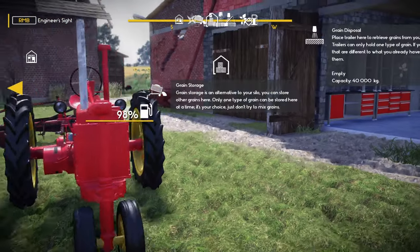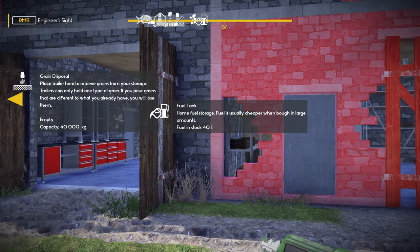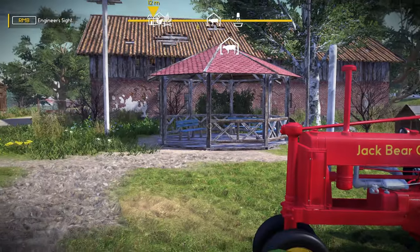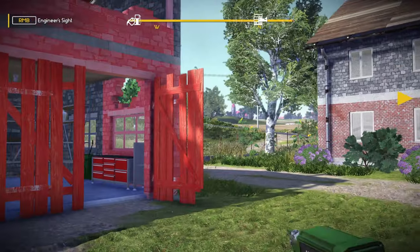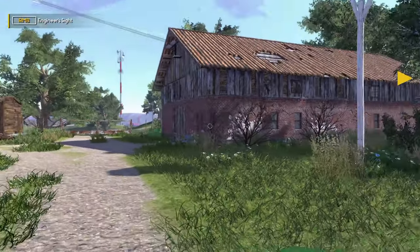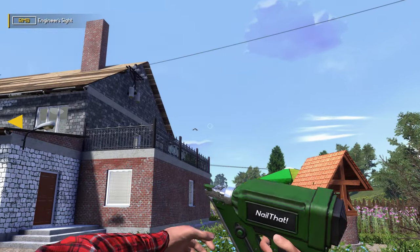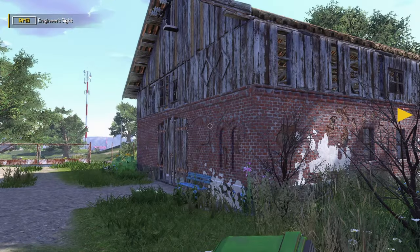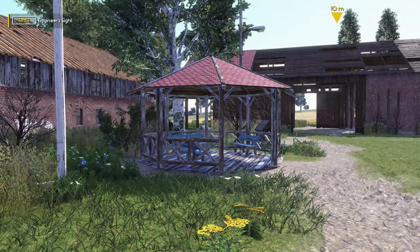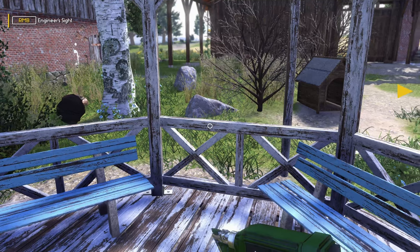It says that I got 98% fuel. Fuel tank — green storage — it looks like another type of storage. Well, it looks like we got a lot of repairing to do around here. Got a lot of repairing to do around here, so that'll probably be what we do next time — get everything repaired and ready to go. Our gazebo looks good, so we'll hang out in the gazebo for now.